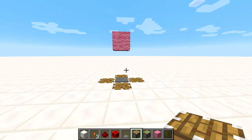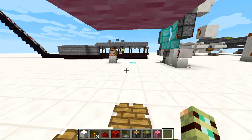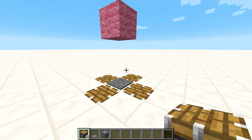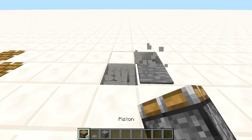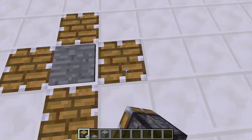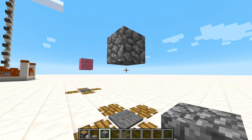Fortunately, there exists a simple piston contraption that's been around for ages, and this is going to help us collect music discs safely, quickly, and easily. Building it is pretty simple. All you need to do is put a pressure plate down on the ground, put four pistons all alongside it facing upwards, and put a block of your choice two blocks above the pressure plate.